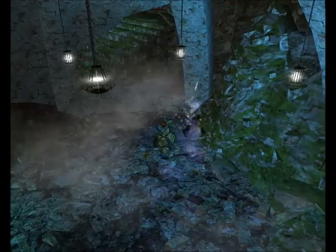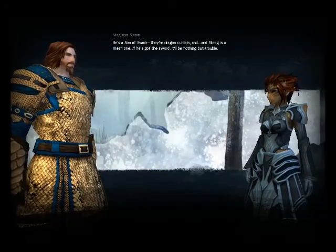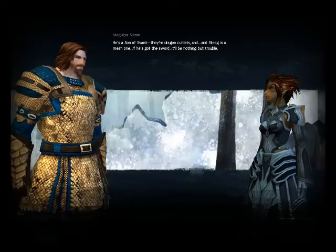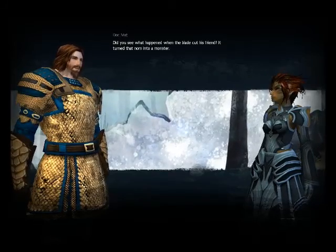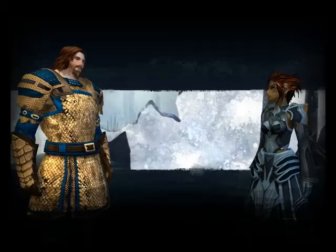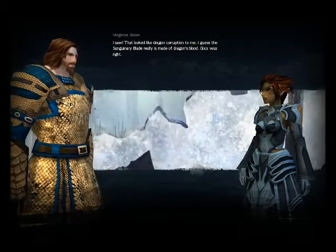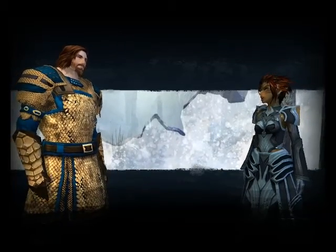Where did I become Indiana Jones? Stieg Frostbeard — I've heard of him. He's a Son of Svanir, they're dragon cultists, and Stieg is a mean one. If he's got the sword it'll be nothing but trouble. Did you see what happened when the blade cut his friend? It turned that Norn into a monster. That looked like dragon corruption to me — I guess the sanguinary blade really is made of dragon's blood.